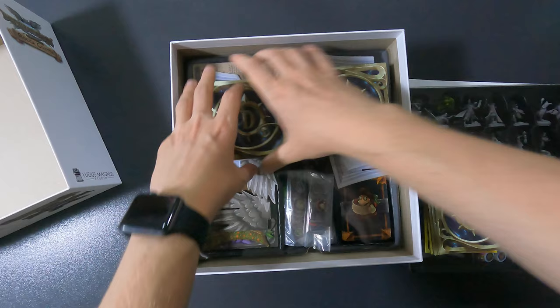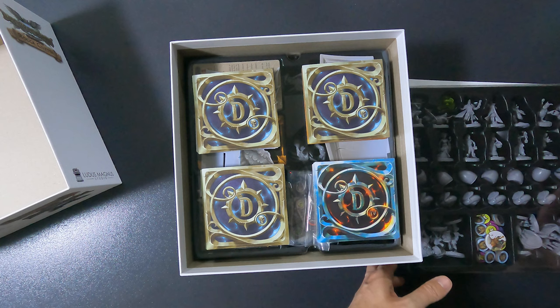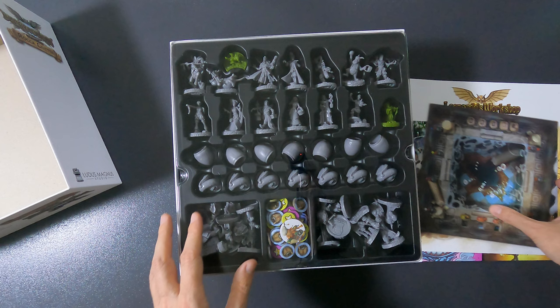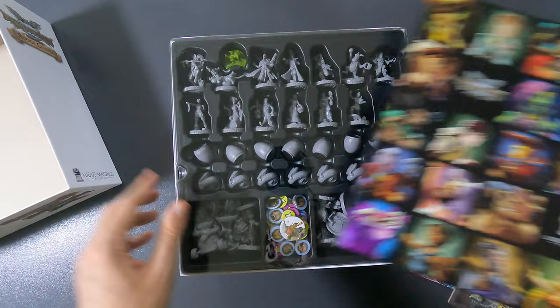Make four piles and spread them out a little bit so that the weight is not in the center - like four supports - and then put this on top. Like I said, some of these minis you can actually put at the bottom there if you want. I might do that later if I figure out which ones I want to put there, so it's a little bit less crowded.